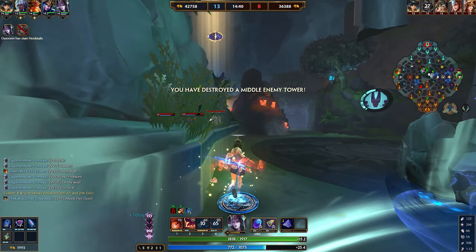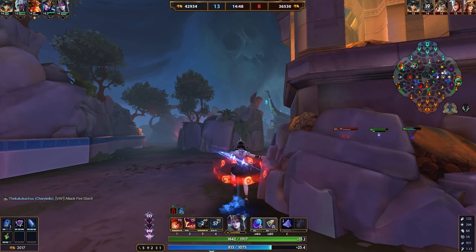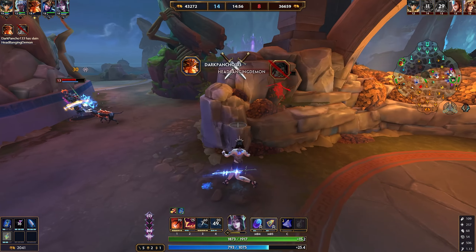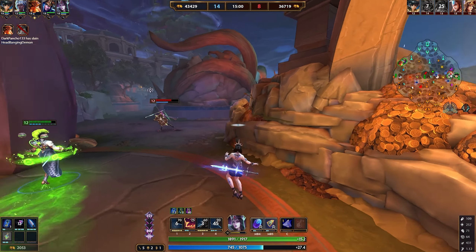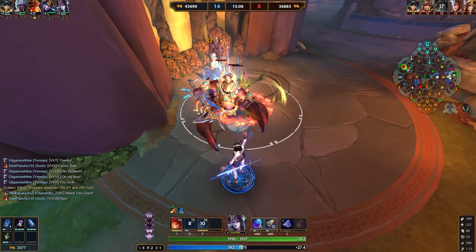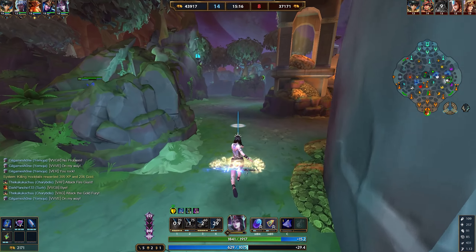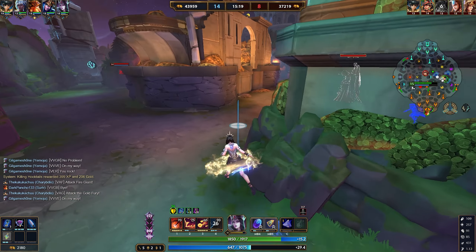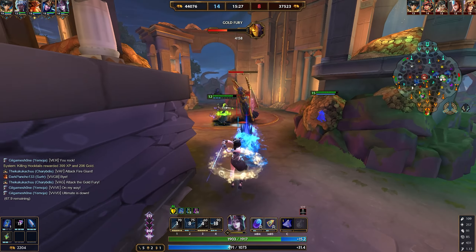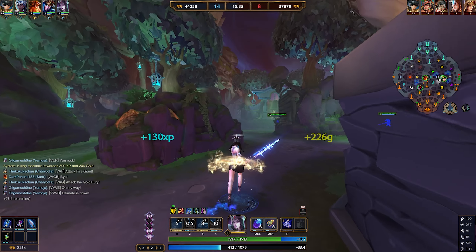The first part of the ultimate is a very large cone in front of you — long in length. It consumes all the marks you have on enemies in that cone, stripping them. As shown with the passive, you can stack up to five marks on a single target, or spread marks across multiple enemies for a larger total. Consuming marks grants you passive power, and enemies take more damage the more stacks they had.